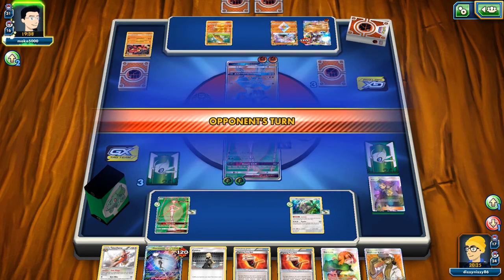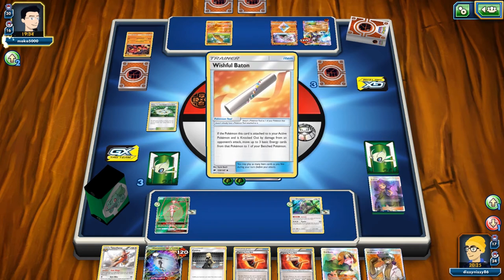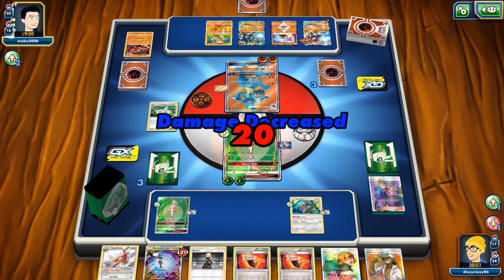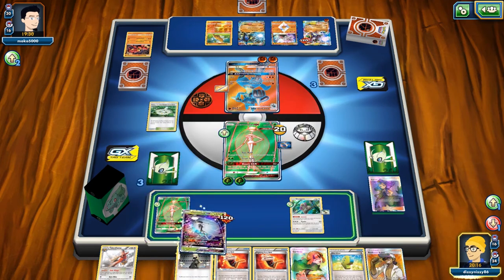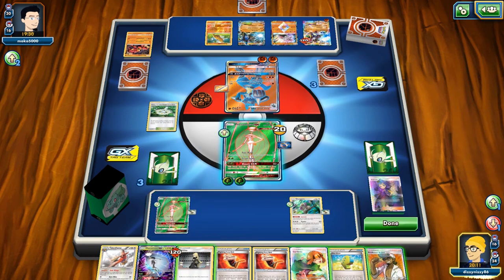We know they're going to bring up the GX and swing into us for 150 damage. They hit a Wishful Baton but didn't get an energy, so we got saved by them missing that energy attachment — that may have just been their demise, since we can now swing this matchup around.